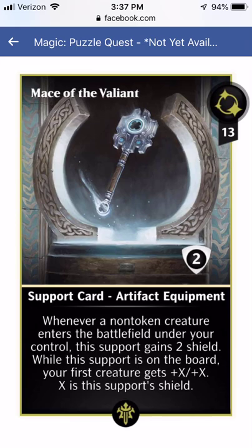Mace of the Valiant is an equipment support. Whenever a non-token creature enters the battlefield under your control, this support gains 2 shields. While this support is on the board, your first creature gets plus X plus X where X is this support's shield count. I feel like this is mediocre — it gains 2 shields per non-token creature, which is kind of nice, but I don't see this being a game-changer for people with big collections. If you're newer and running a weenie deck or a knight deck, this could honestly be decent, but all in all it's a middling card.